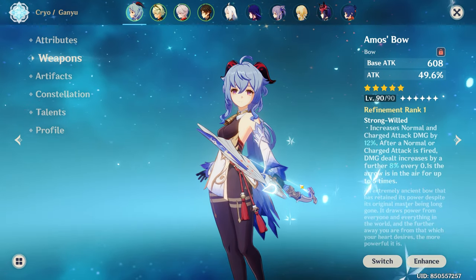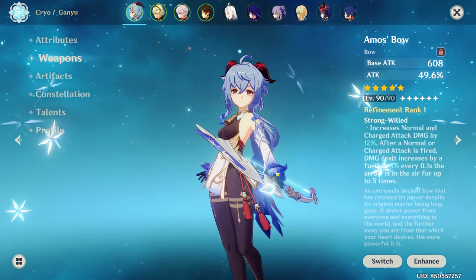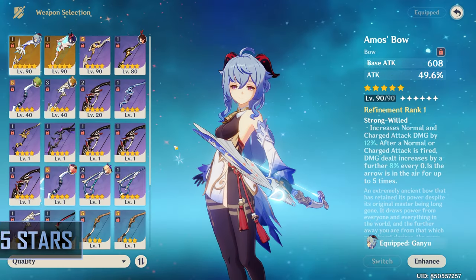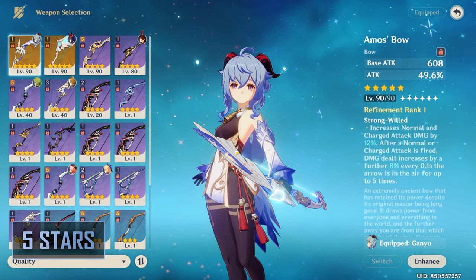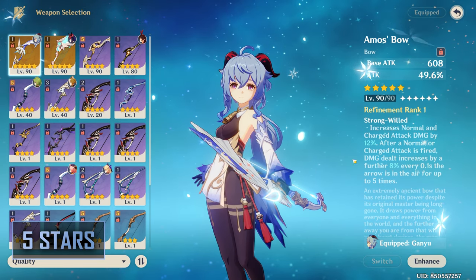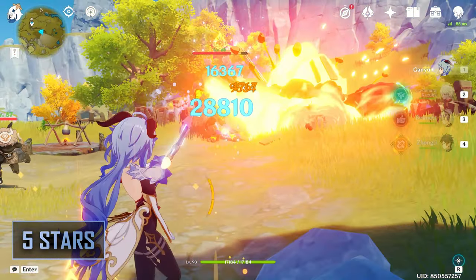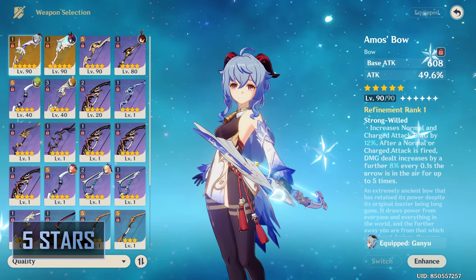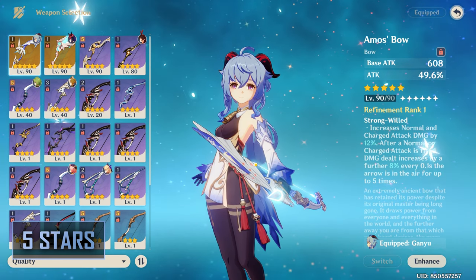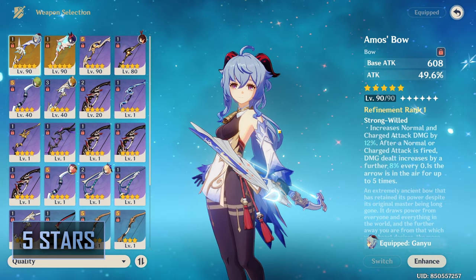Moving on to weapon options — Ganyu's weapon options heavily differ depending on the team comp and playstyle. I will go over each weapon first in order of star rarity, then list a weapon ranking at the end for each primary playstyle. The Amos Bow has been Ganyu's best-in-slot option ever since her release. While its passive seems conditional, it is actually perfectly tailored for her, as Ganyu's blooms take 0.3 seconds to fire off even at point-blank range, so you will easily receive all stacks. This gives the highest damage on her blooms, but do note that as an attack percent weapon, you will need decent artifact quality to balance out your crit stats.